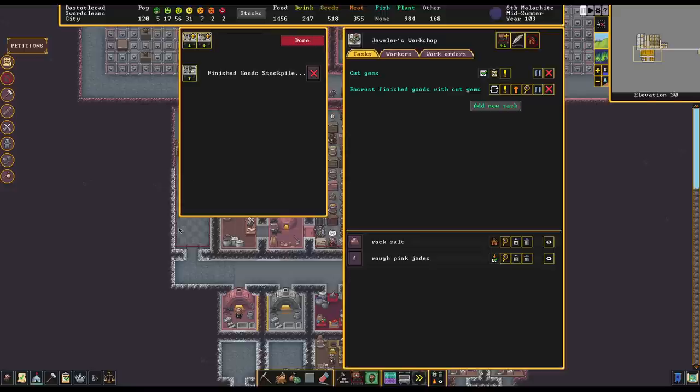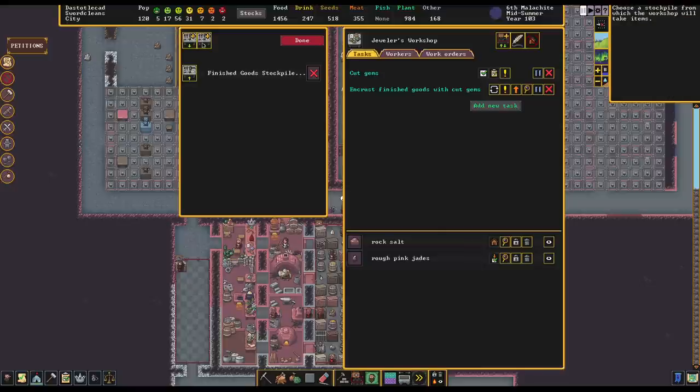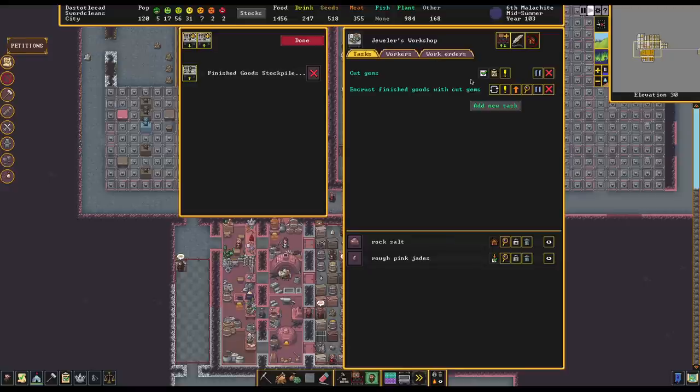If we set up a job in here to encrust finished goods with cut gems, what we need to do is set a rule on this workshop so that it only takes from a particular stockpile. So now this jeweler's workshop can only take from this stockpile. So when it tries to encrust finished goods, the only finished goods it will have access to are the ones in this stockpile.